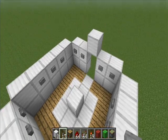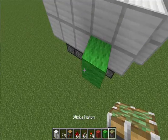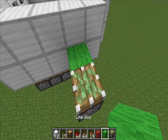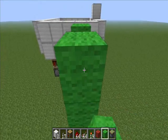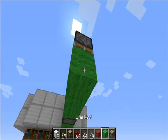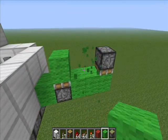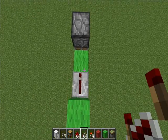On the back of these buttons we're going to place a monostable circuit. Just put a block with a sticky piston facing upwards, a block there, 2 other blocks, and a sticky piston facing downwards. Repeat it. Dust.